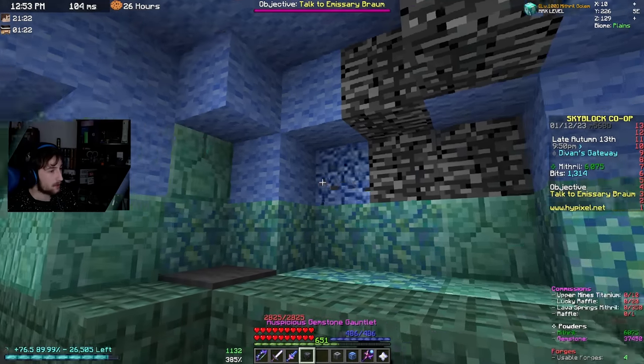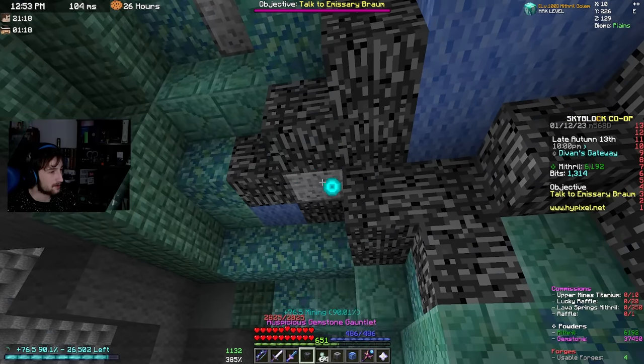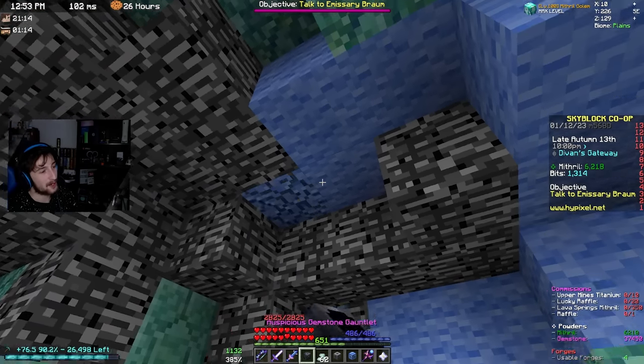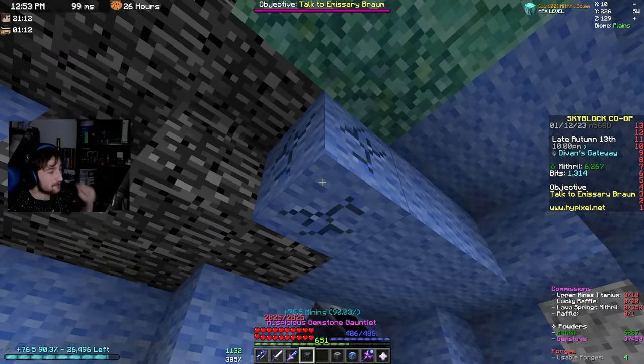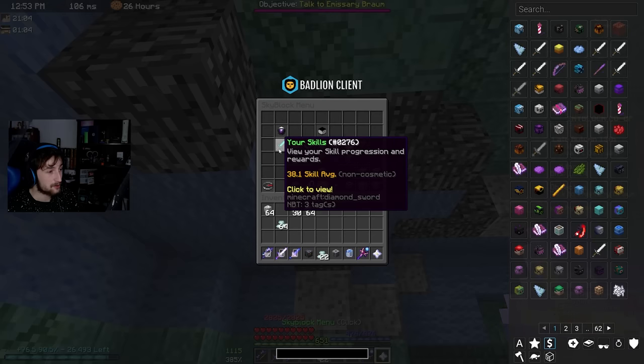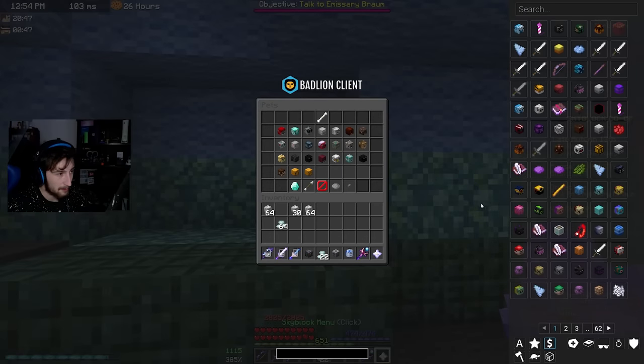If we mine mithril right now we get 76.5 XP per block — is that it? I thought it was going to be way more than that. We only just made it before mining 50. There are some things we can do to further progress and get more XP.